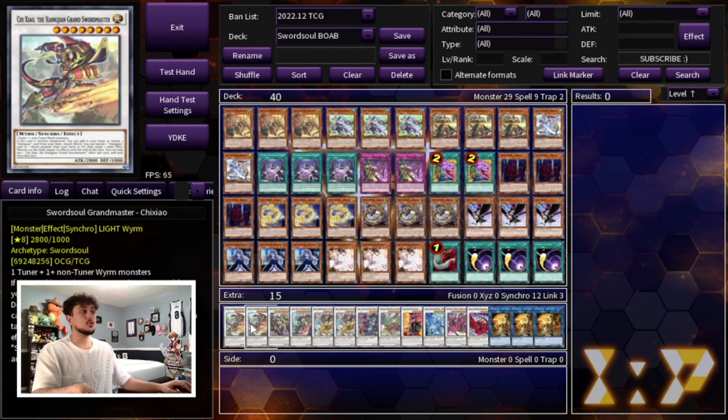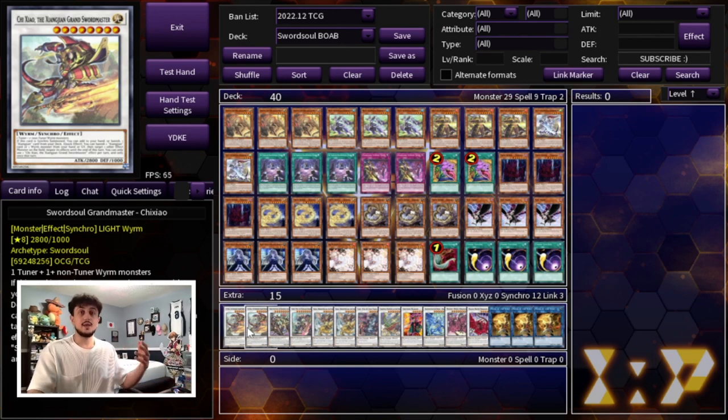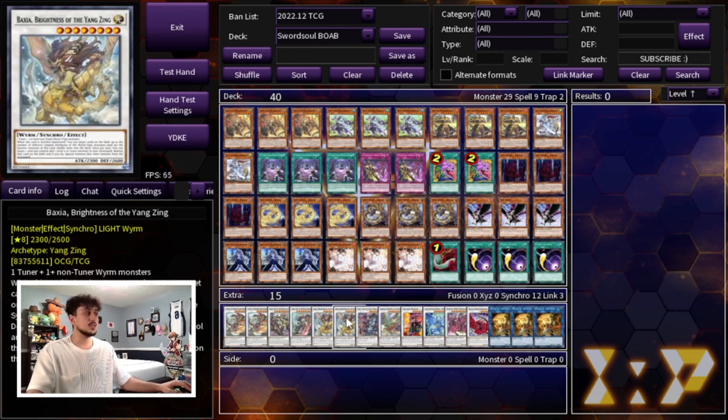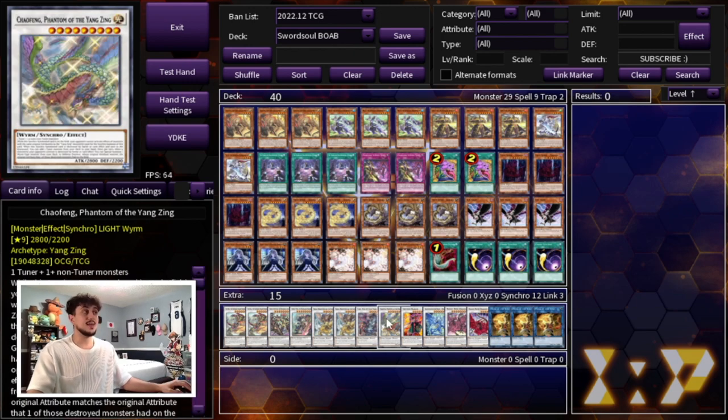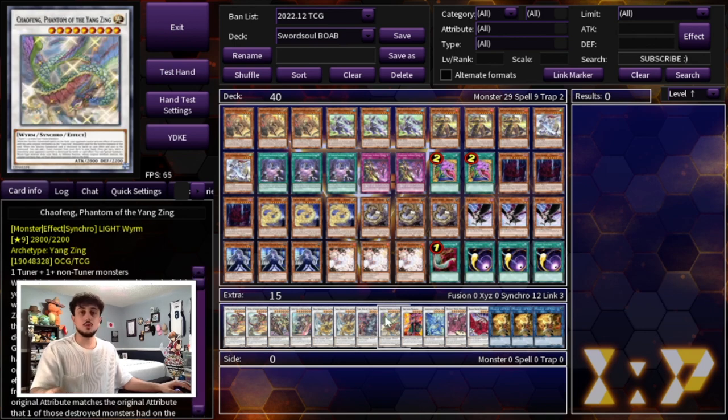Moving on to the extra deck — we're playing two Chi Chow, one Sinister Longyuan, and one Chang Ying. I don't think these ratios should change. One-of each for the level 10s is perfectly fine, and two Chi Chow because it is your searcher and helps you negate on the field. Against the Floandries matchup, you really want to end on Chi Chow because the effect negation is very powerful in that matchup. We're also playing two Boxia and one Yazzie. Boxia going second helps you break boards, and going first it helps you make Chow Fang, which is really powerful — your opponent cannot activate effects of monsters with the same original attribute as the Yang Xing monster used, which essentially locks them out of Light monster effects.